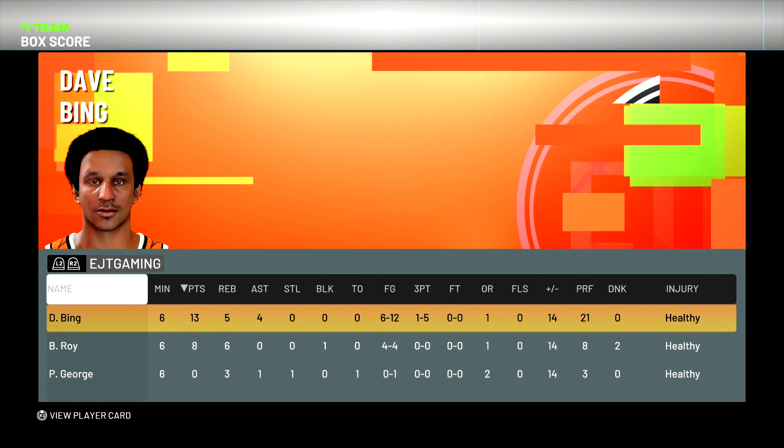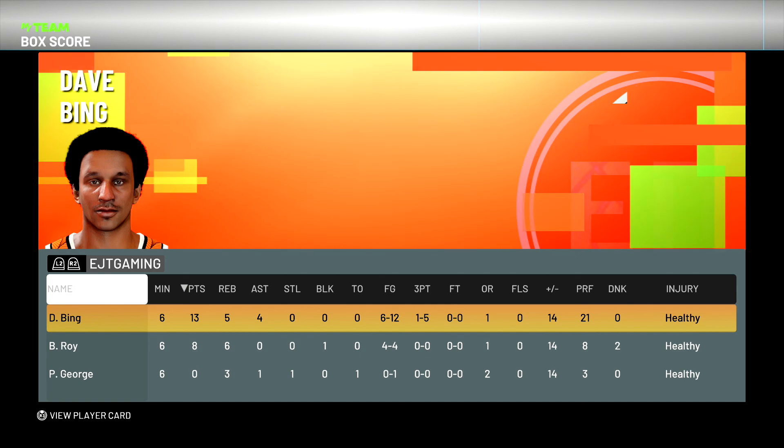He's going to be my new starting point guard. If I had to put him in a tier, he's probably like borderline A tier, S tier right there with that Jerry West. But his jump shot isn't as good as Jerry West's — everything else though. Either way, it's your boy EJT — hit the subscribe button, hit that like button, leave a comment down below.